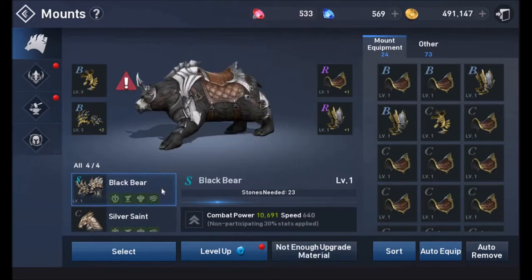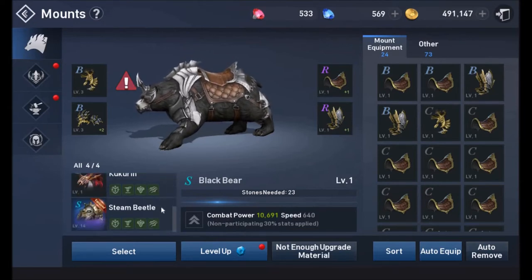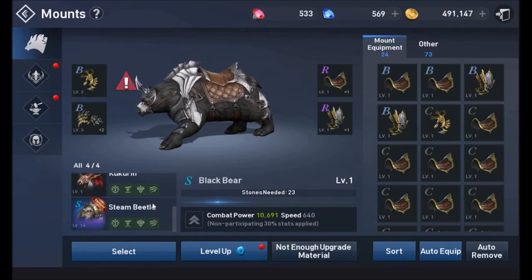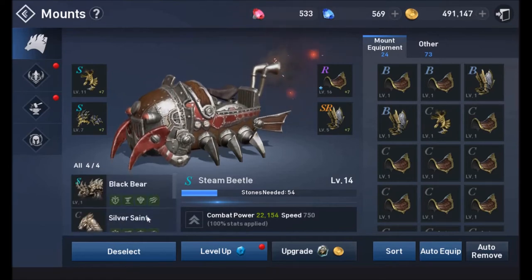The Black Bear is your first mount, obtained through main quests around level 50. Silver Saint and Kukarin are obtained through the summoning stone boxes from the dungeon. The Steam Beetle — which has the rare background — is obtained by completing open siege events and reaching certain achievement levels in those events.